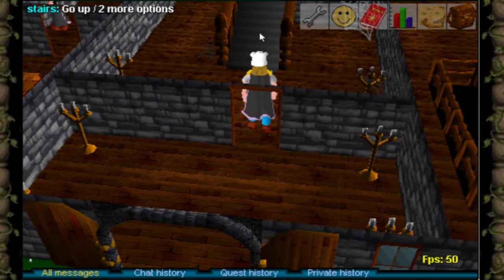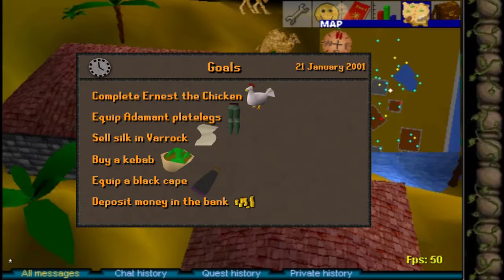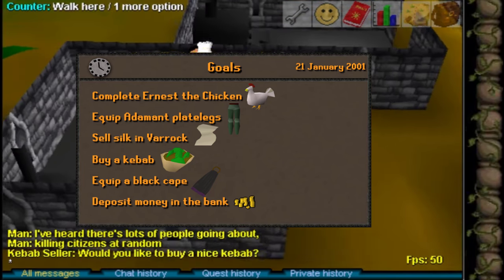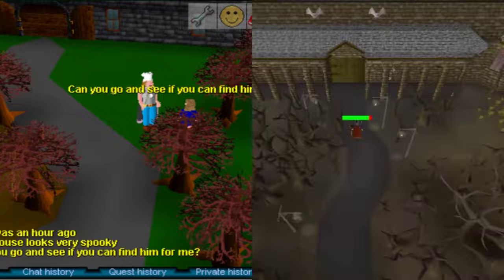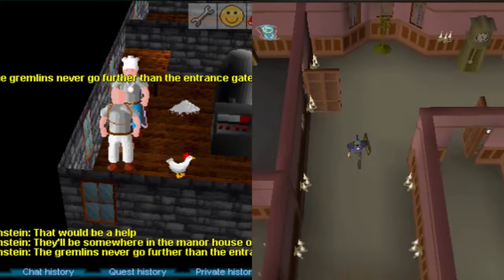Draynor Manor has been opened with one new quest to explore the manor, as well as a new desert town called El Carado. With this new town comes the new best-in-slot legs that you can purchase, and the new best food. Let's start completing this game update by completing the new quest: Ernest the Chicken.